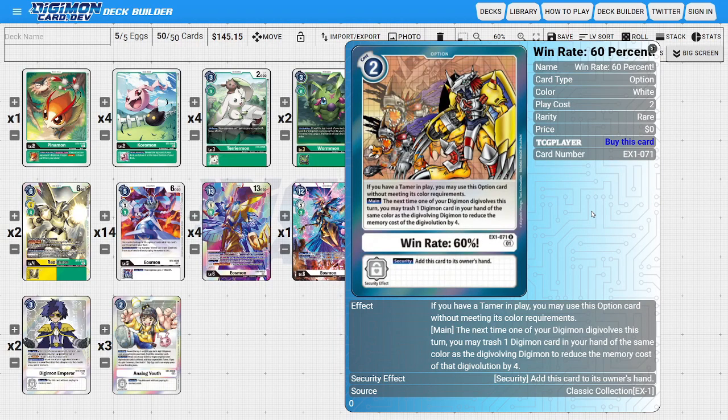The last option card is two copies of Winrate 60%. This is a strong option for the deck since our main Eosmon is on the expensive side, and we want to subtly fill our trash so that when we digivolve into the BT06 level six Eosmon, we have more potential. If we have a tamer in play, we can use this option without meeting its memory requirements. Its main ability: the next time one of our Digimon digivolves, we trash one Digimon from our hand of the same color to reduce the memory cost of that digivolution by four — essentially a net minus two. It also has a security ability to add itself back to hand.